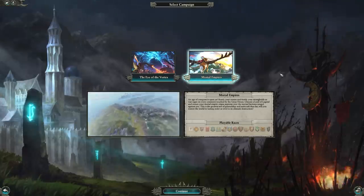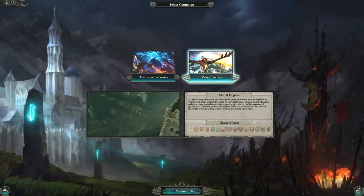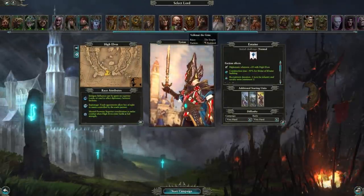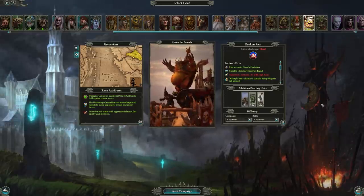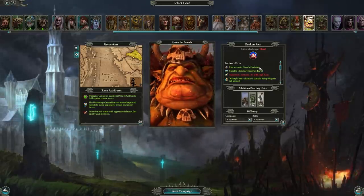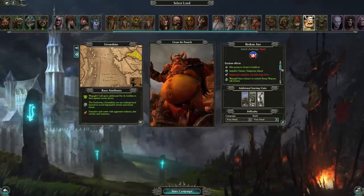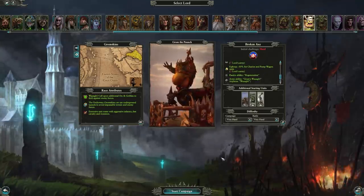There is a Vortex or Mortal Empires campaign for Grom — the first orcs to go into Vortex — but we're going to be doing Mortal Empires today as that is what more people seem to play. The unique mechanic that Grom has is Grom's Cauldron, which allows him to get buffs from making recipes. Other than that, he's got bad relations with high elves, a chance to get pump wagons in his Waaagh, and a couple of buffs to goblin units and pump wagons.